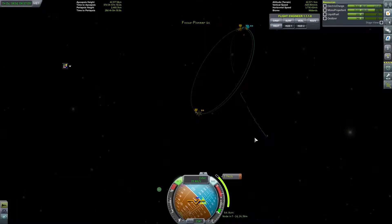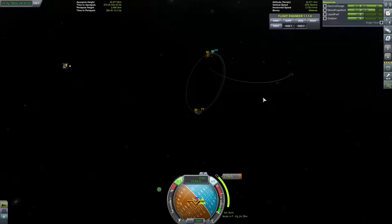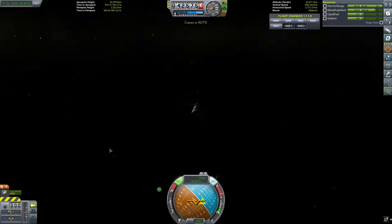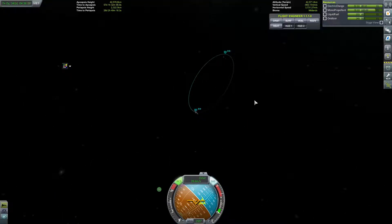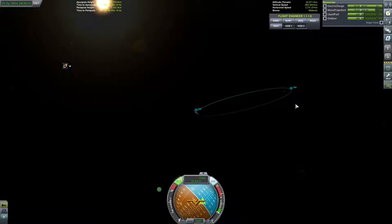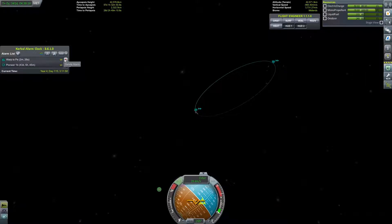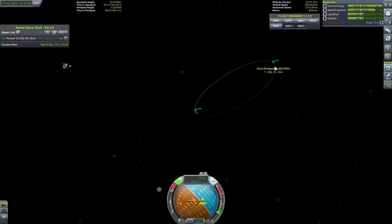It's very fiddly. Okay, there we go — we are in a stable orbit around Duna, which is weirdly orientated but it's fine. Ike was playing up a bit but that should be fine now. 43 days is when Pioneer 1B will need to do its maneuver, but we can add a maneuver here.